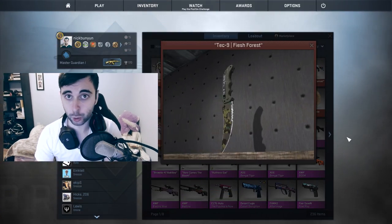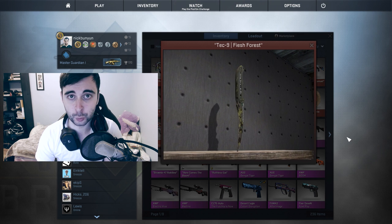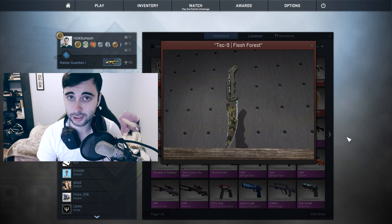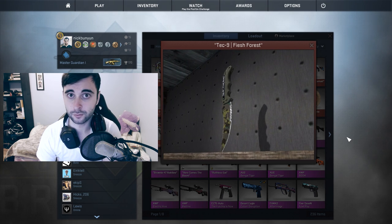All of them are gonna be ace rounds. Not only that, but a Norwegian has decided to donate a Tech 9 Fish Forest to be given away to one of the winners — that's one of the weirdest Tech 9s I've ever seen. It's gonna be given away to one of the commenters in the comment section down below, so while you leave a comment make sure to also leave a like.